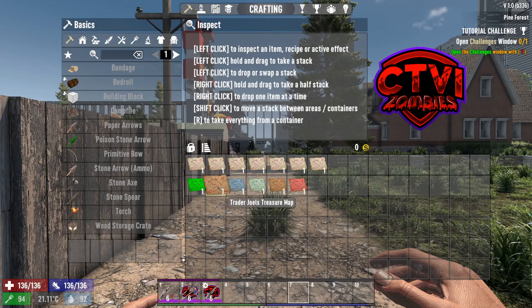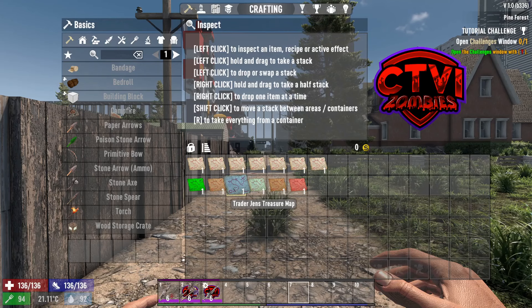Now, what I should say is that all of the traders only sell specific types of goods. For example, Jen specializes in medical stuff. So the loot that you find from the treasure map will also be the same — when you go to Jen's, it will mostly be medical items.